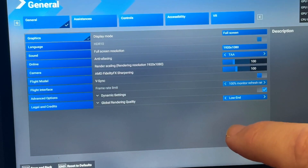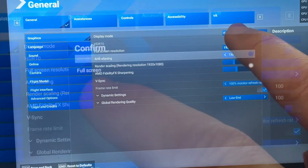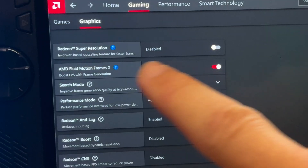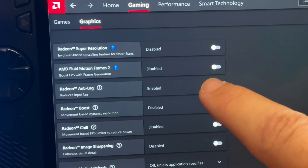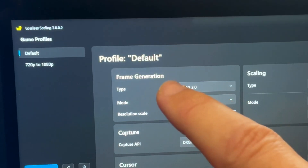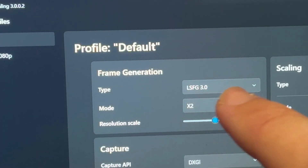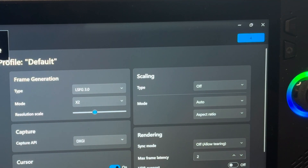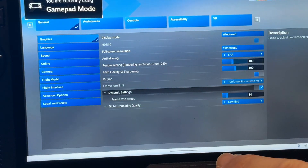Let's now prepare for Lossless Scaling 3 by heading into the settings to change the display mode to windowed, as it doesn't work on full screen unlike AFMF2. Let's disable AFMF2 and anti-lag, turn scaling off as we'll test at 1080p in-game first, and the new LSFG 3.0 is enabled at x2 mode.